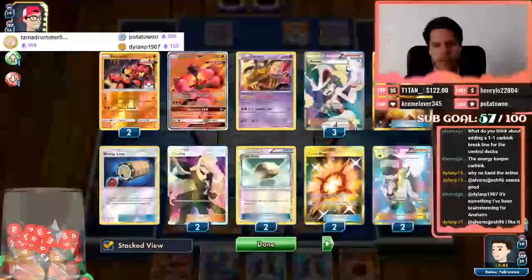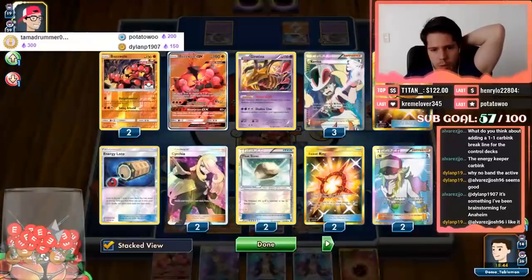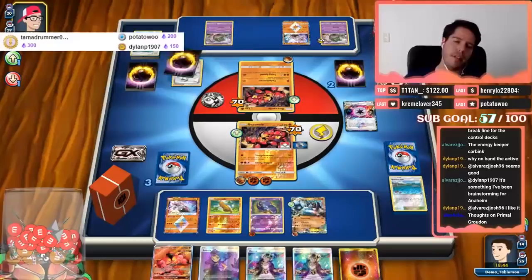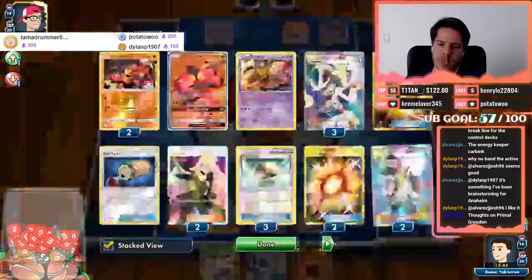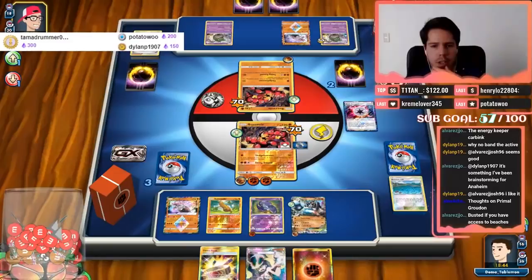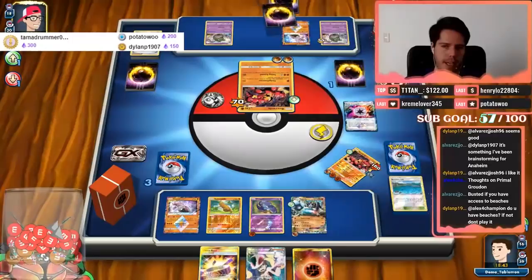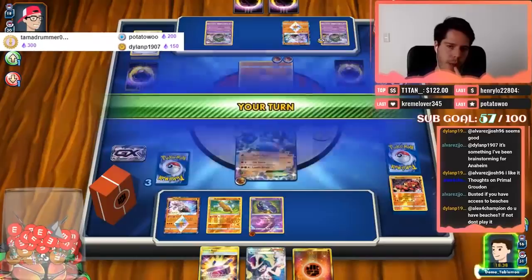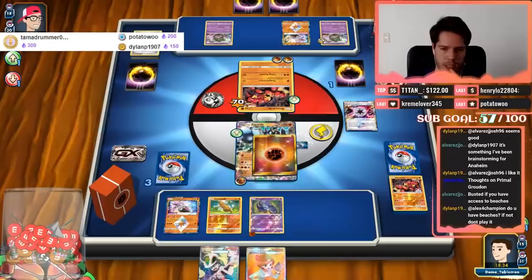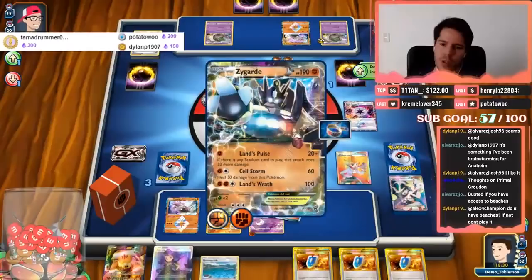It comes down to Rainbow Energy. Field Blower is fine. Nine cards past the item threshold — he N's himself to two, giving us a chance to find a VS Seeker. Not gonna happen though. One, two, three... wow, we actually survive! Wait — no we don't because of the Choice Band. Still, let's commit the other energy and use Juniper — this will find me three VS Seekers. Awesome.